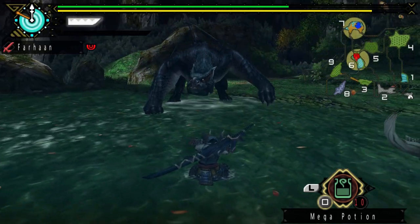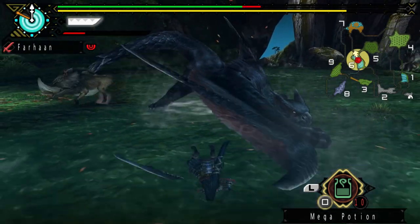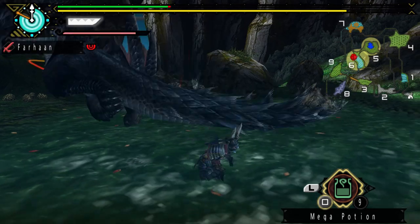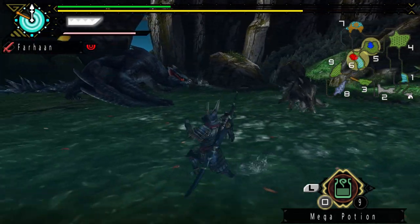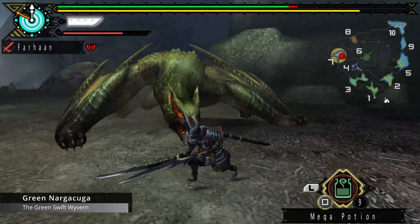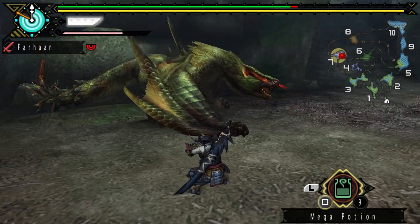Naga Cougar skipped Monster Hunter Tri, but made a reappearance in Portable 3rd. Aside from hitboxes being cleaned up a bit, he gains a new attack where he spins around, swinging his tail a complete 360 degrees. In this game, Naga has a subspecies, the Green Naga Cougar. This Naga has a different colour scheme, and when enraged, his eyes leave a slightly different coloured after trail.